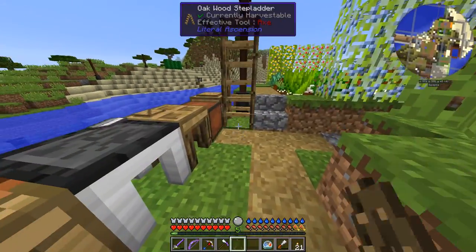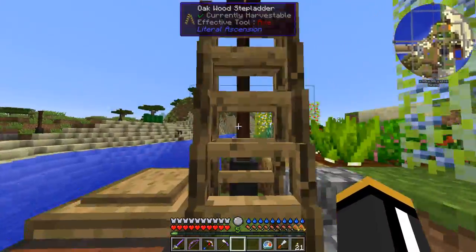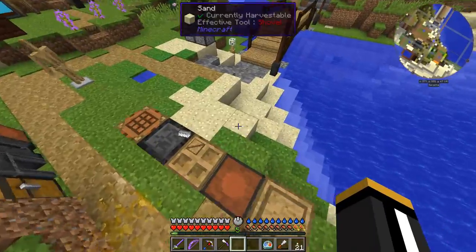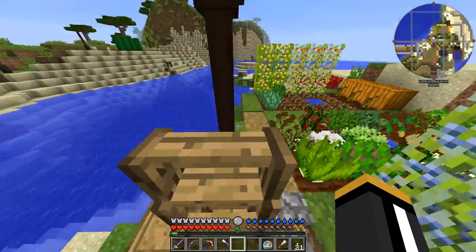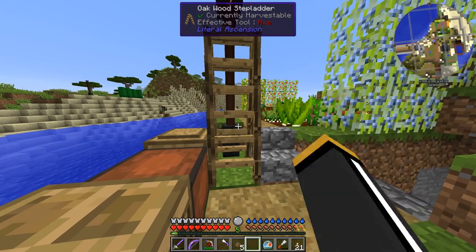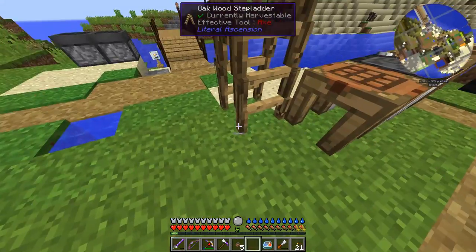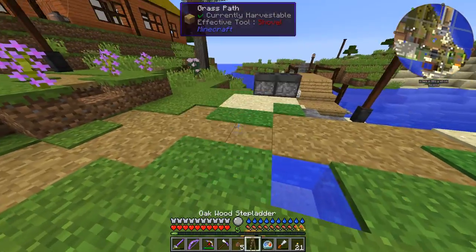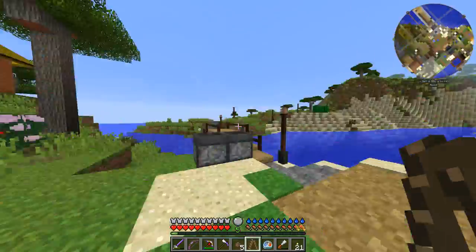Literal Ascension gives you really easy ladders. We have this stepladder that we can crawl up. What's so awesome about it is it kind of saves you from falling — you always slowly descend from it. And you can just pick it up, carry it around, set it down, pick it up. You don't have to break it. It's so easy to work with.